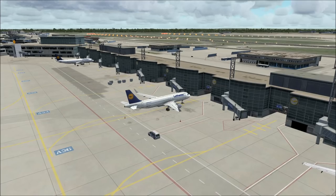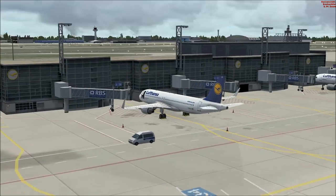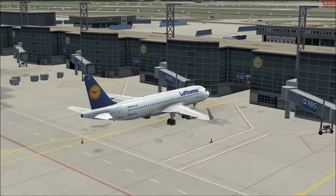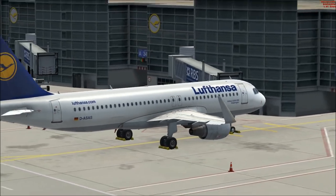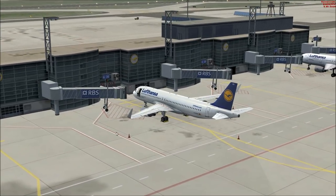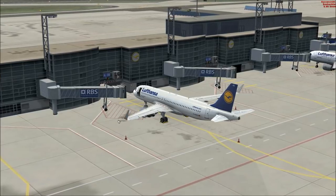Today we are flying from Frankfurt to Vienna, so from Germany to Austria. The aircraft we are flying with today is an Airbus A320 from Lufthansa — a very great aircraft I think. And with this great aircraft, we are here at Frankfurt Airport at Gate Alpha 36.